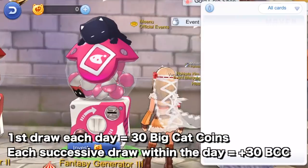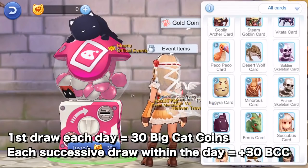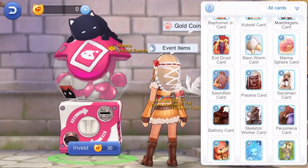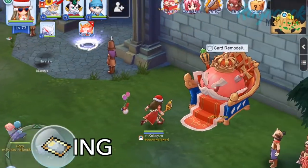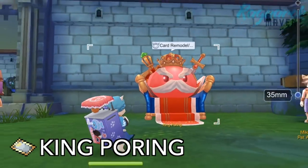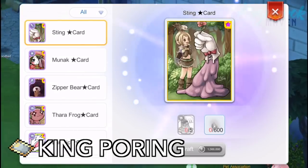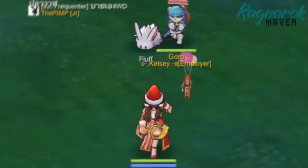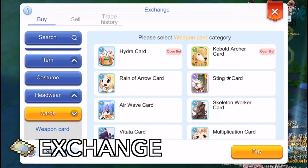The first draw costs 30 BCC each day, and successive draws within the day increase the cost by 30 BCC, so it's better to draw just once a day since the cost resets to 30 BCC each day. You may also craft Normal and Advanced cards from the King Pouring NPC in Frontera Southgate. Lastly, you can also buy cards from other players in exchange using Zenny.